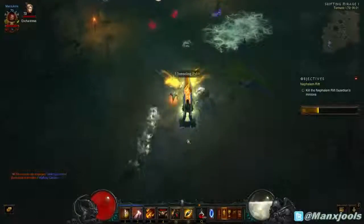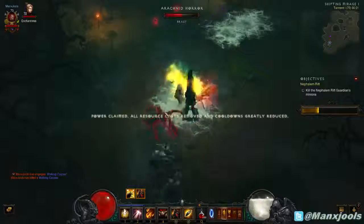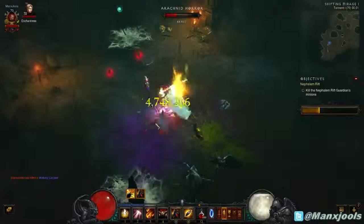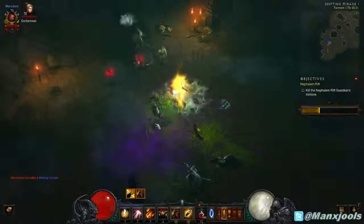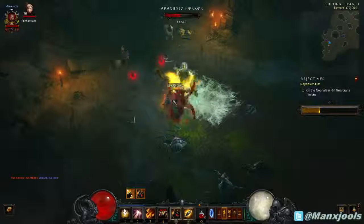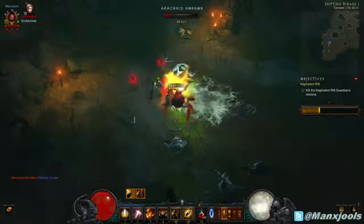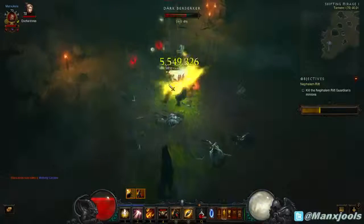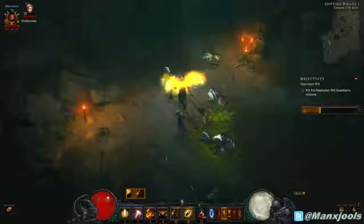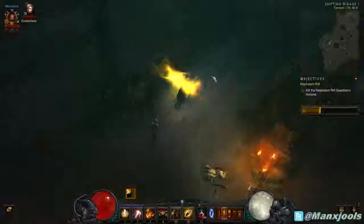There's a pylon here. I like these but I prefer them when it's the conduit - the one that fires lightning bolts out everywhere. You just run through a rift and zap everything down without stopping. Unfortunately they don't spawn in greater rifts though - would kind of make it a bit too easy.